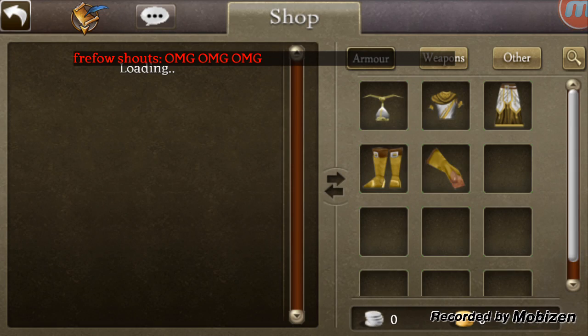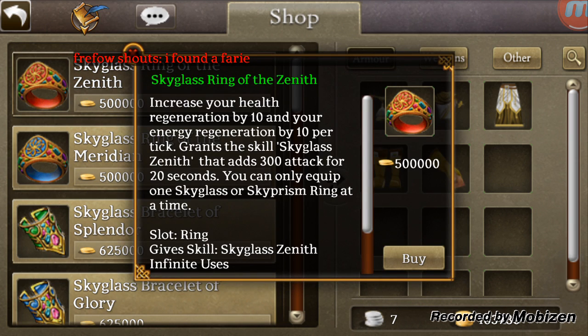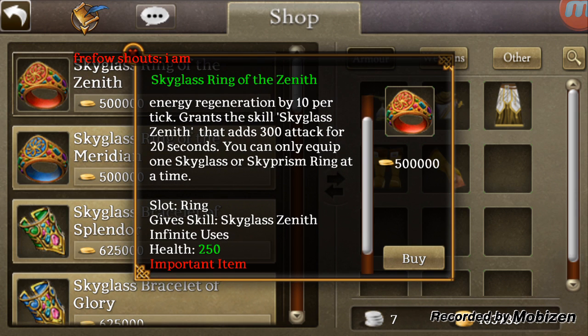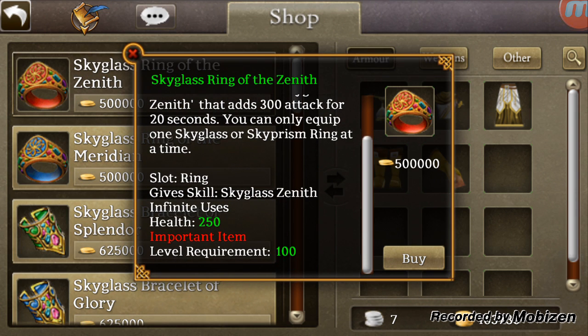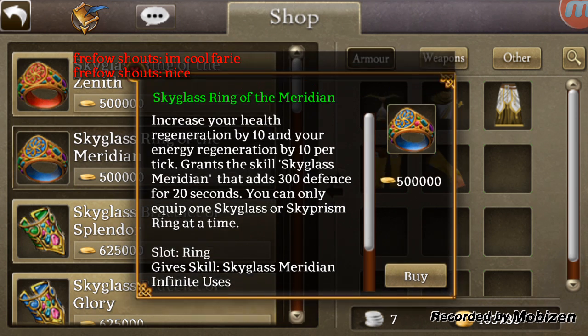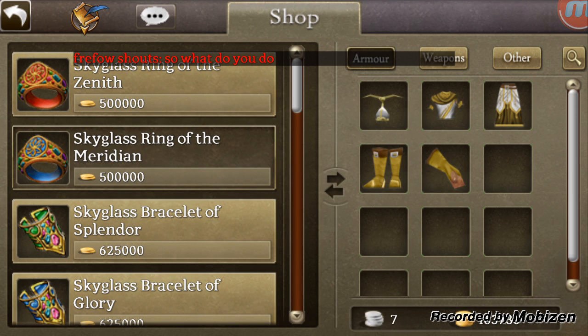So here we have the level 100 rings for half a million, as is standard. They do ten of each regen and we get 300 attack from this particular one and 250 health. And here we have the 300 defense with 250 energy, which I thought was normally the opposite, but it isn't.